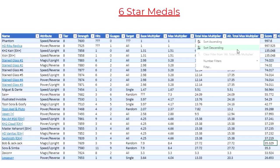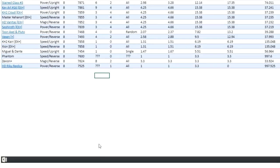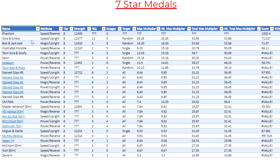If we sort by the alternative total max multiplier, we can see that Bob and Jack-Jack along with Sora and Simba are the strongest damage medals among the tier 8 metals so far. Looking at the 7-star tier 8 metals spreadsheet organized by alternative total max multiplier, Sora and Simba along with Bob and Jack-Jack are still at the top — that doesn't change.